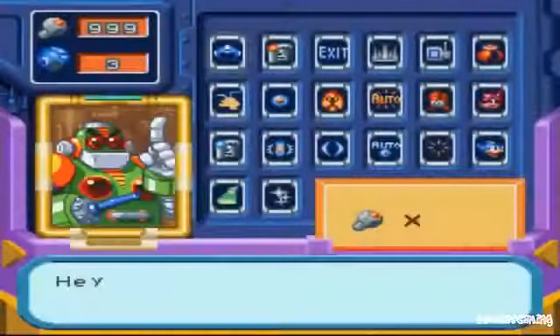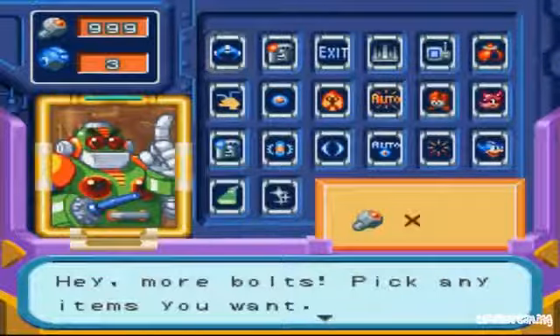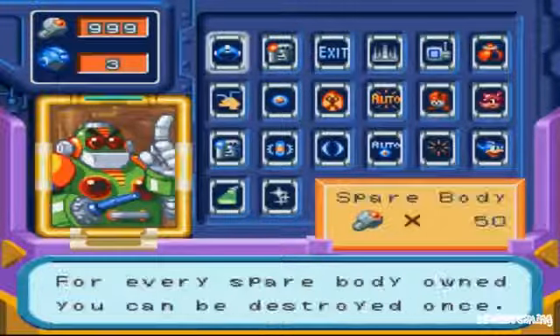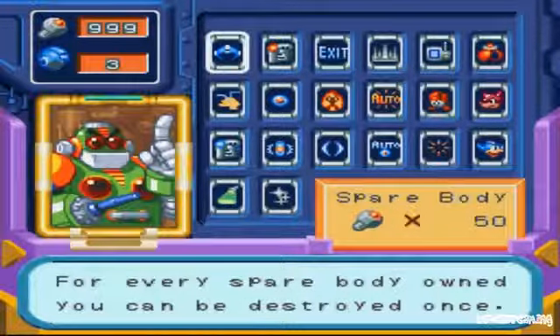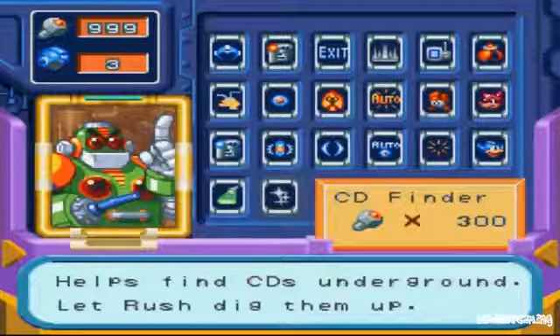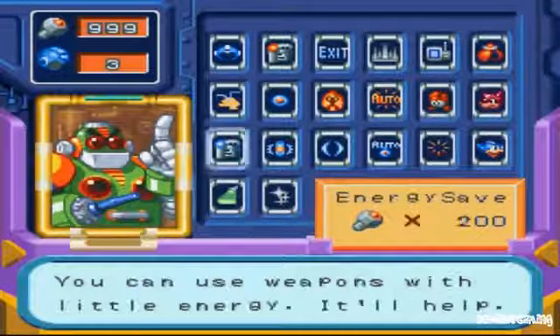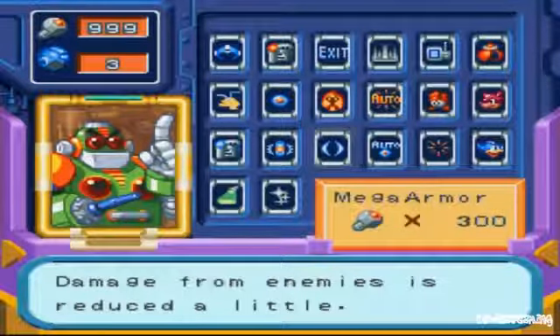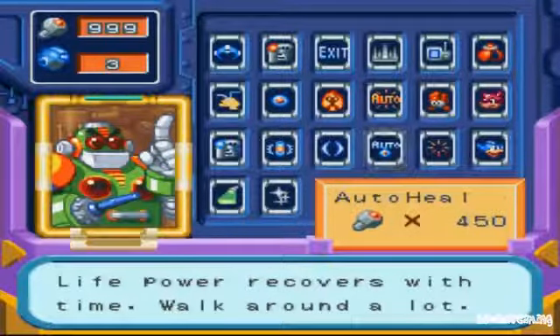Shopping! Now all of the goodies are available to us. I don't know if they become available as we kill bosses, as we collect bolts, or if we finish that stage. CD Finder — helps Rush find CDs underground, let Rush dig them up. Your receiver tells you how many CDs remain in stages. You can use weapons with little energy — it'll help. When hit, weapon energy will recover a little. Damage from enemies is reduced a little. Life power recovers with time — walk around a lot.